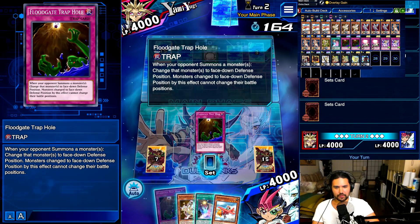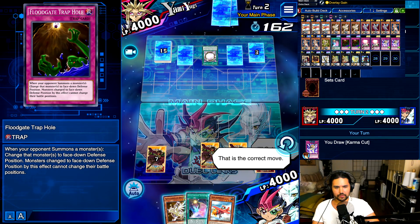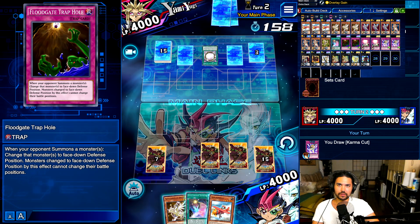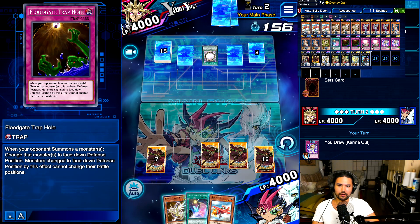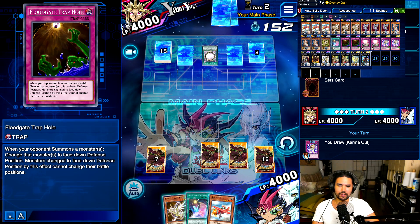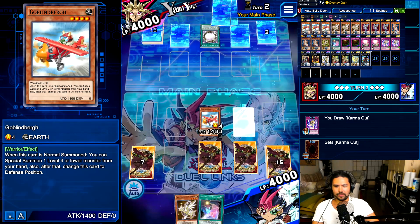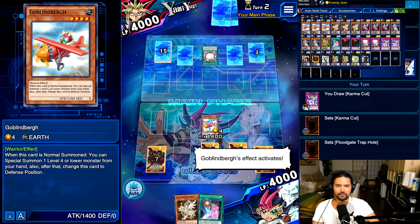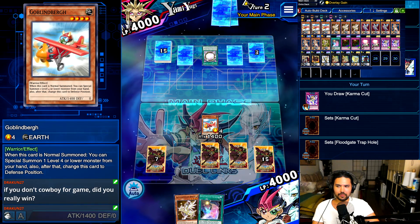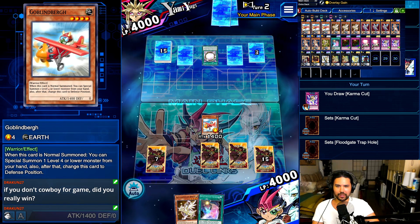I guess just set these cards — that is the correct move. Wait, so we set the cards, he gets the thing, he banishes the set card, and then negates the other one with Magician's Navigation. So we just have to go for it, there's no other path.